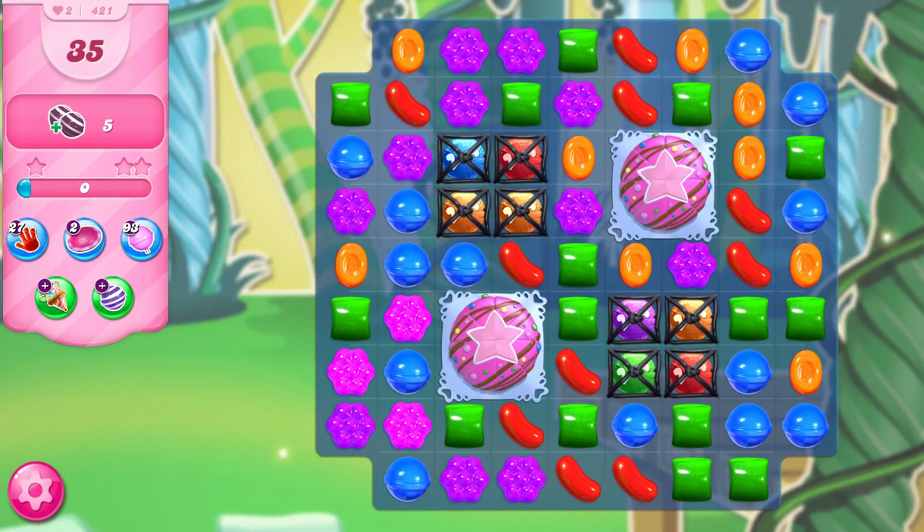Hi, this is Professor CC19, and today we're playing level 421 on a quest to the end of Candy Crush Saga, where we have 35 moves to collect five striped-striped combos. But before we get started, I put out new videos almost every day, so if you like this video and you'd like to see more, don't forget to subscribe and hit that notification bell so you don't miss out on any new content.